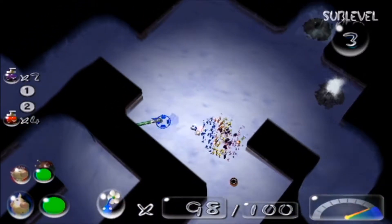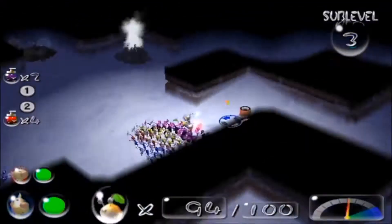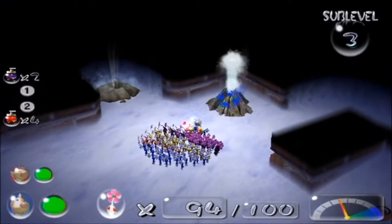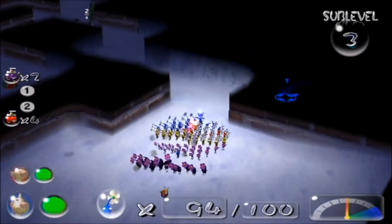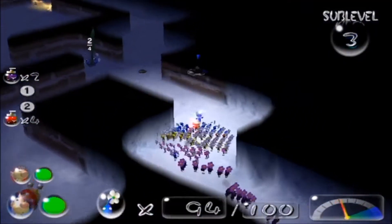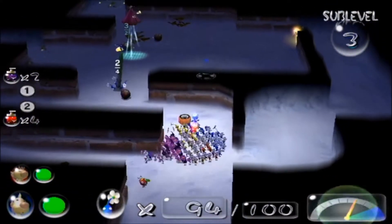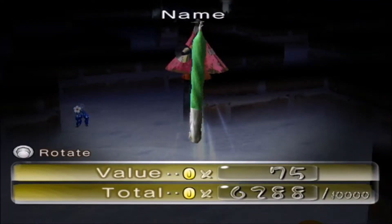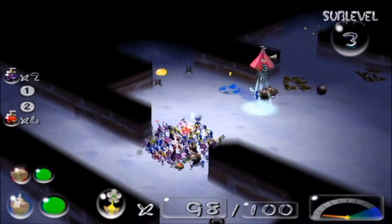Good thing about Bulbmin is they're immune to everything, but you need fewer than 100 Pikmin on you if you want a good chunk of them — I think the max the mother carries is about 10 with you. Now you can see they give you a geyser which lets you leave the dungeon early if you want, but I don't need to so I'm fine. Fleeting Art Form.